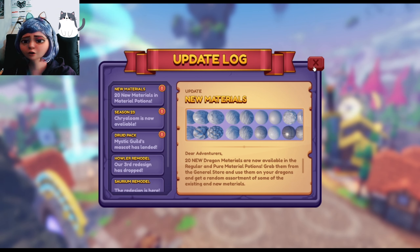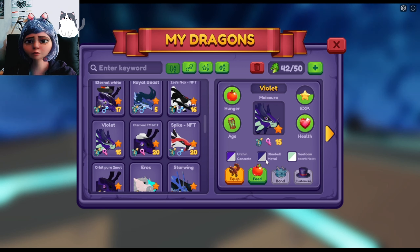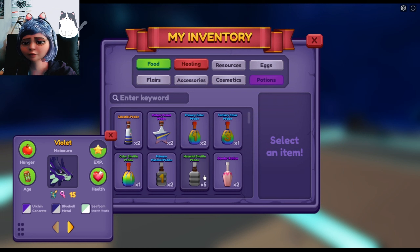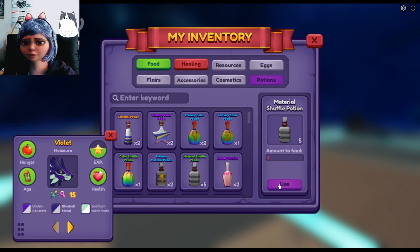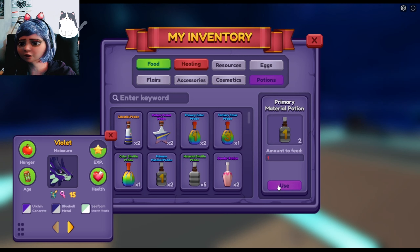We can use regular or pure material potions to get these. Let's see if I can get one of the new materials on my moix. I'm first going to try the primary since it's concrete.